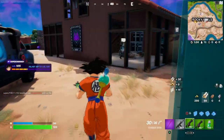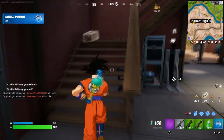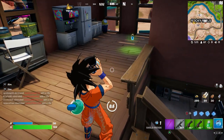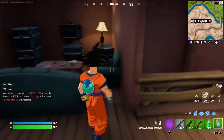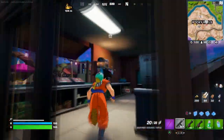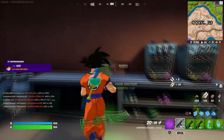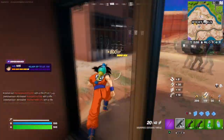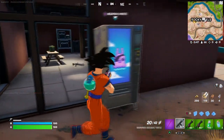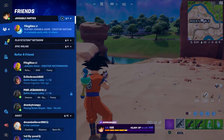Talk to one of the NPCs — they might have it, though sometimes they don't. Another location where you can find the Cloud Mystic is by opening chests. It has to be one of the good chests for you to find it. Also, the Dragon Ball vending machines — they might have it too, so look for those around the map.